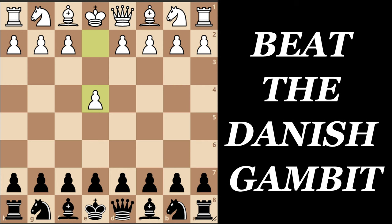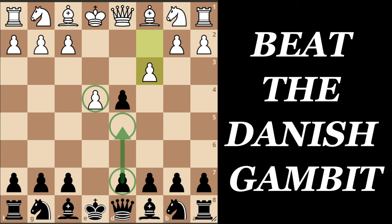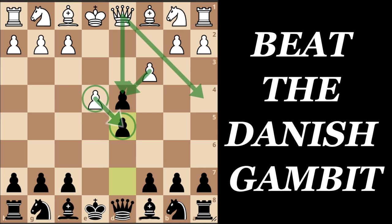White goes e4 and we go e5. After d4 we take the pawn, and now White goes c3 - this is the starting position of the Danish Gambit. Now of course we don't want to take the pawn and go into all the complications, so we play the third move d5. This is called the Sorensen Defense, or also the Danish Gambit Decline.